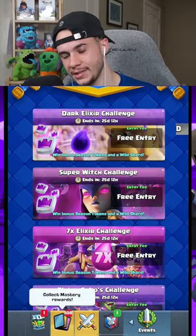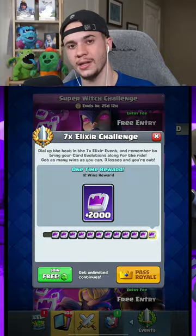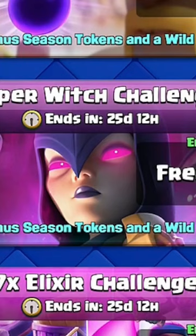We are getting five different challenges: the Dark Elixir Challenge, the Evolution Draft Challenge, the Flying Goblin Challenge, Infinite Elixir, and the Return of the Super Witch. And the order I announce them is the order that they'll be in game.